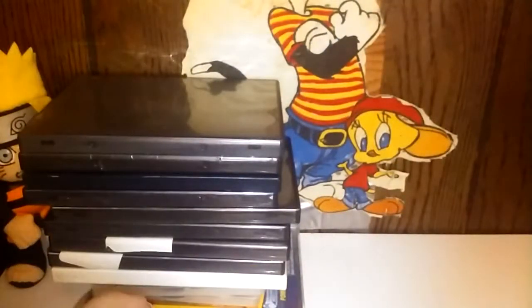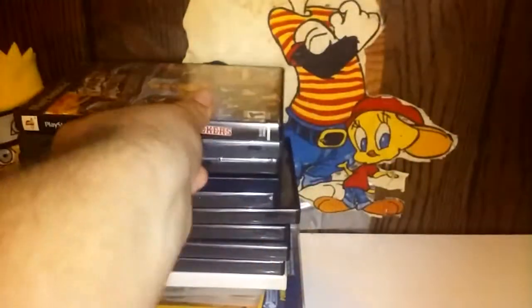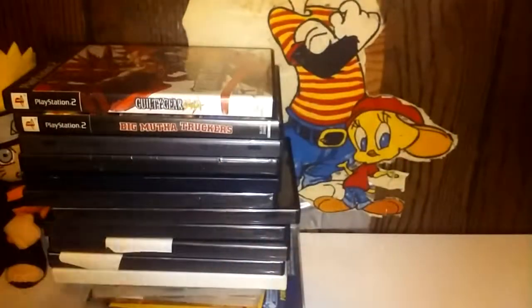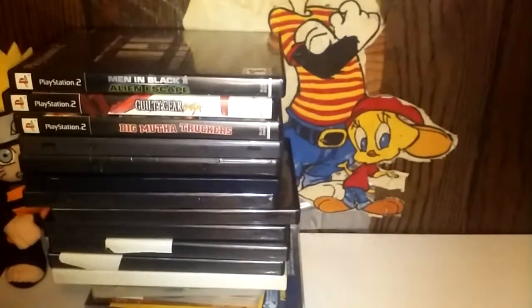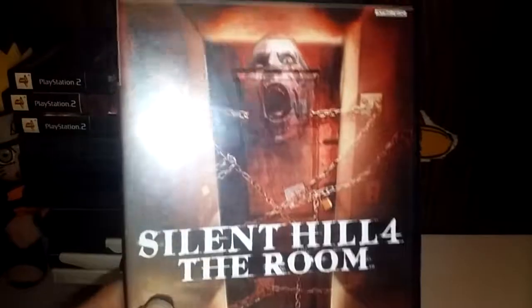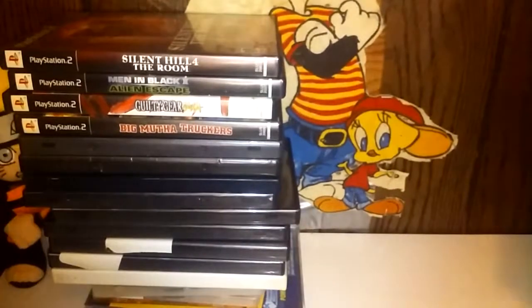Now we're going to start with the ones that we got cases for. Big Muthatruckers. Guilty Gear Uzzaka — I guess that's how you say it. Men in Black 2 Alien Escape, which is a hard game. This is one of my more expensive ones — Silent Hill 4: The Room. And I only bought it for like $4 at the flea market.